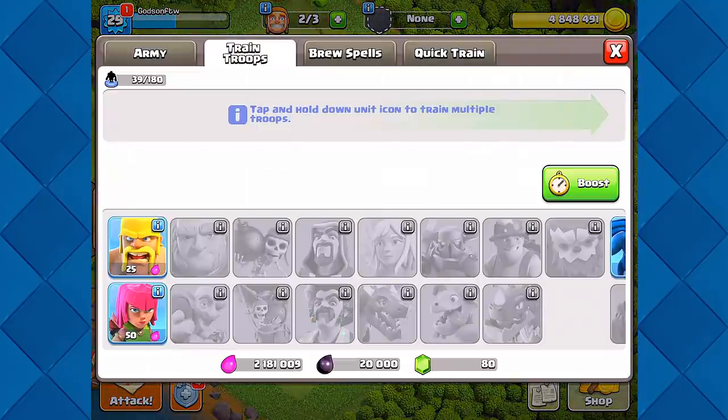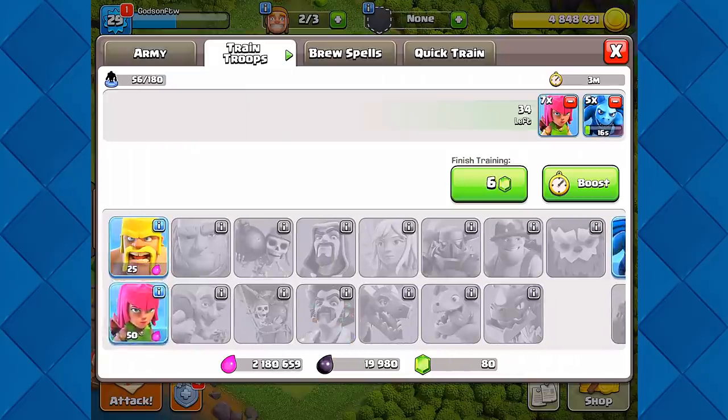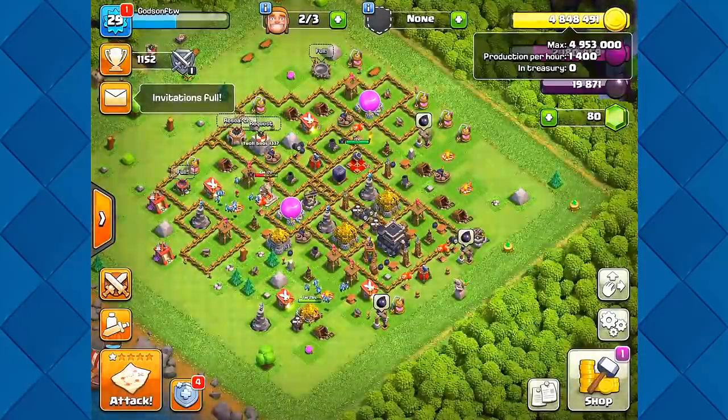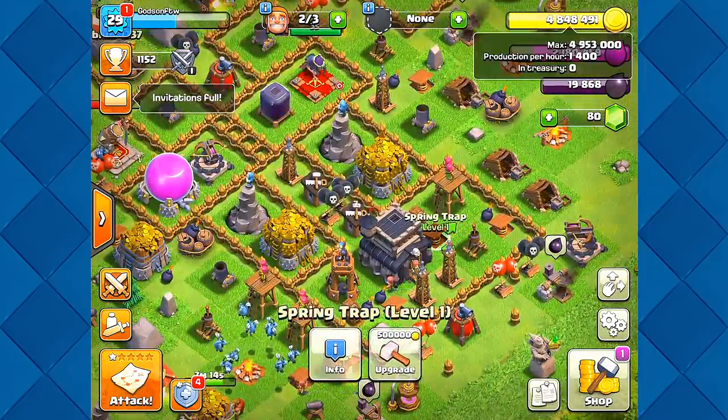I'm going to go ahead and cook up some more troops — I think I need some archers. We're at four million nine hundred fifty-three thousand, so I should be able to find a base with at least a hundred thousand to finish that off. If we can get that we should be good to go with the upgrade.